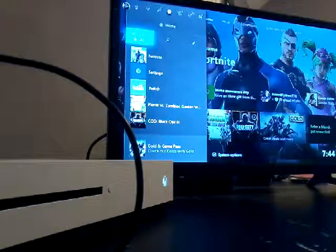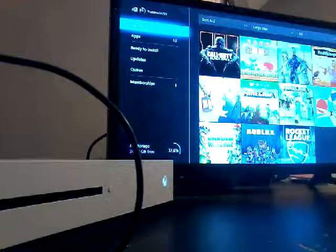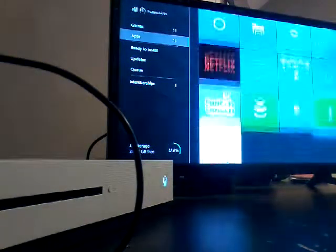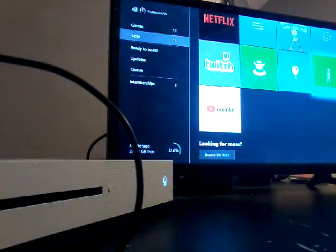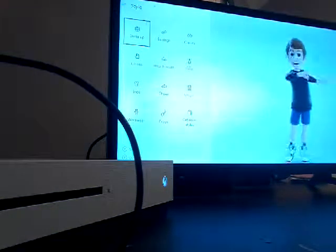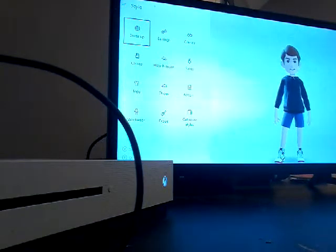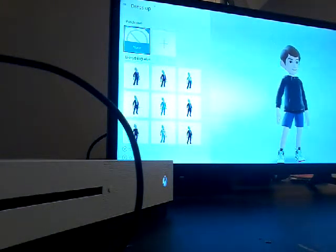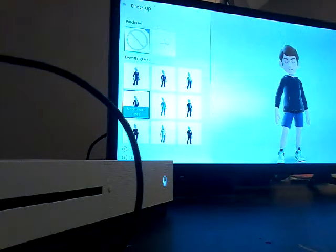So you go to My Games and Apps, go to Apps, and you go to Xbox Original Avatars. This is my character I have. You can choose, like, dress up. I haven't seen any of this yet.